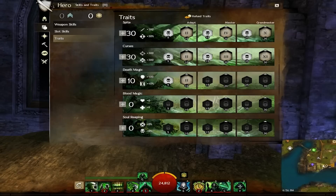For traits, I run 2-4-10 in Spite, 2-3-11 in Curses, and 2 in Death Magic. Spiteful Talisman and Signet Mastery are self-explanatory. Chill of Death is surprisingly useful, as it will chill your target when they reach 25% health. This can wreak havoc with a good Epidemic spread, as you will be damaging and slowing all targets that get low.